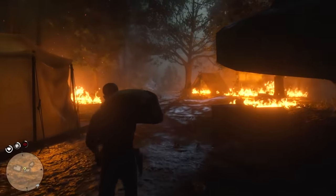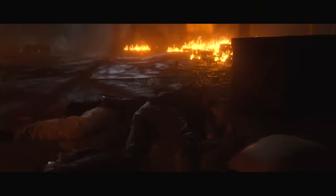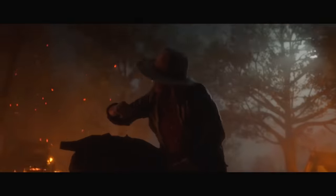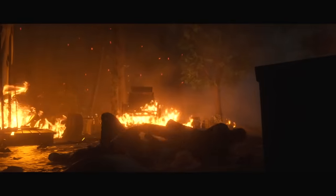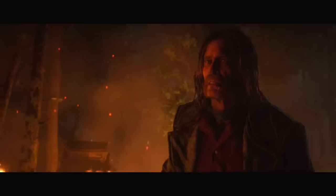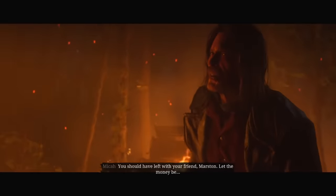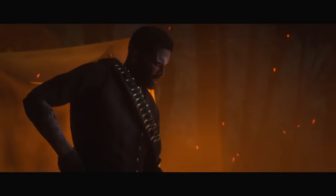As you heard there, Arthur reveals to John that Abigail told him about the chest, and that she might actually have the key. Then in the final mission of the game — Red Dead Redemption — Abigail will actually give Arthur the key, which apparently was a necklace she had been wearing the whole time.